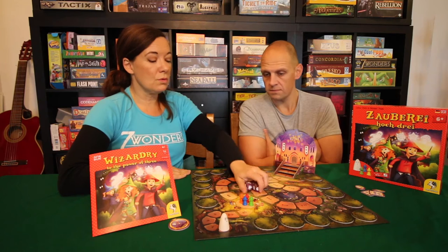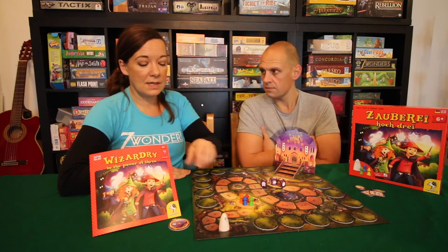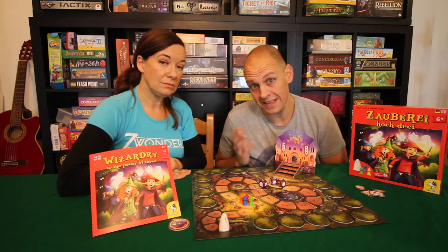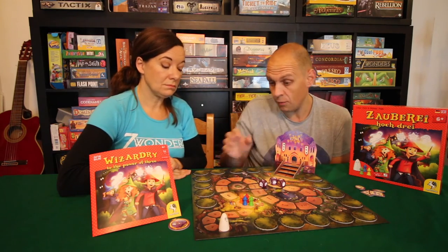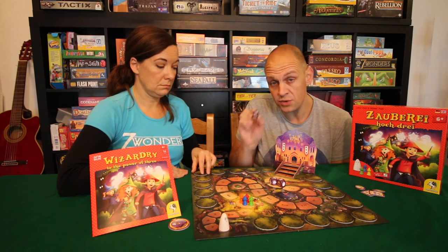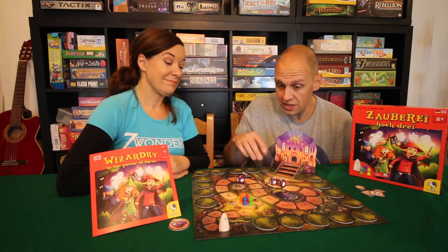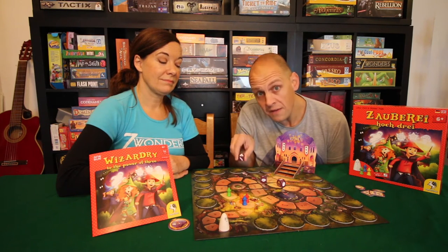In this game you roll the dice and try to match the symbols on the dice to the round Lumis cards. The Lumis are hidden in the trees, and it's a memory game - at the beginning of the game each player gets to look at one of those Lumis. For instance, Ilka rolled a key, so she needs to find the key symbol. If she does find the key symbol, she gets to move one spot.